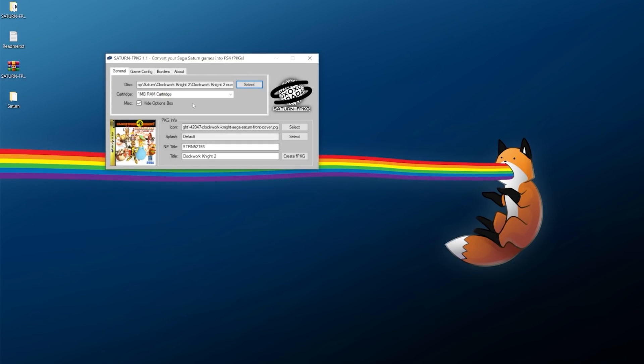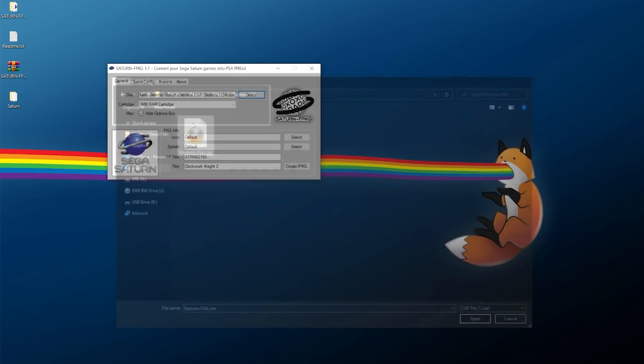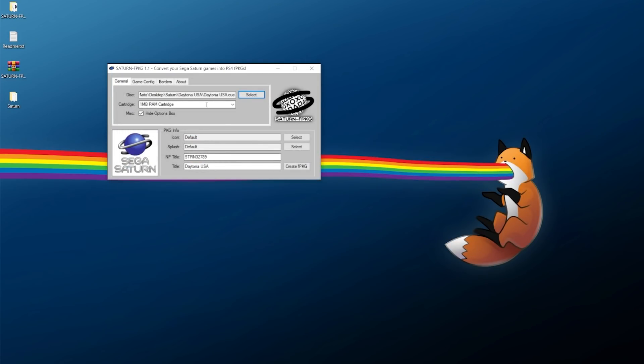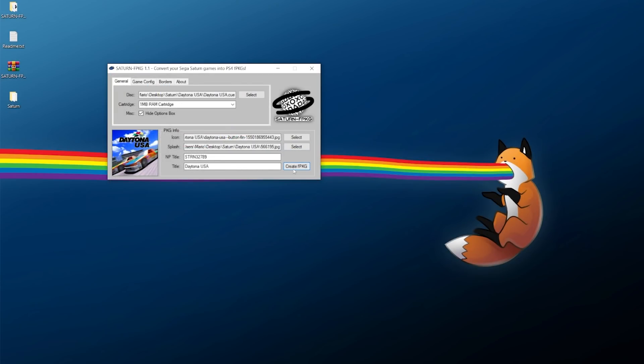I'm going to build Clockwork Knight 2 just to show that this game does not work — at least mine crashes. I'll keep everything default here, not make it look flashy, and create the fake package file. That one's done. I also have one more game: Daytona USA — not the more complete version, just the original launch one. Again I'll select an icon and a splash screen I've downloaded so I can show how they'll look on the PS4.